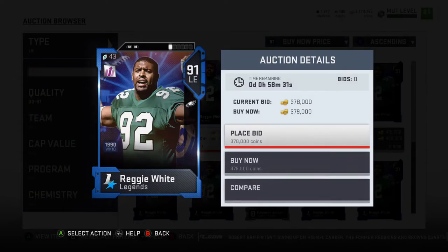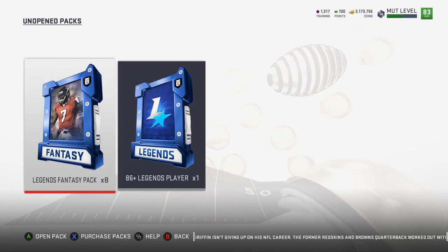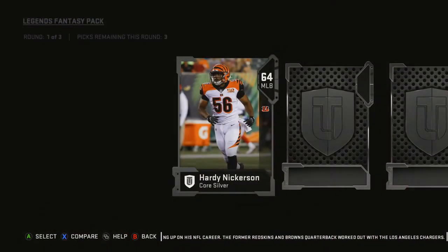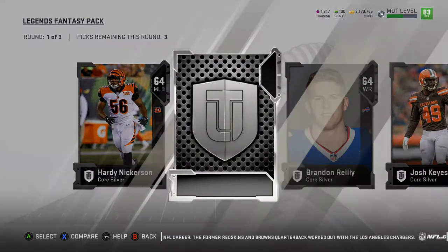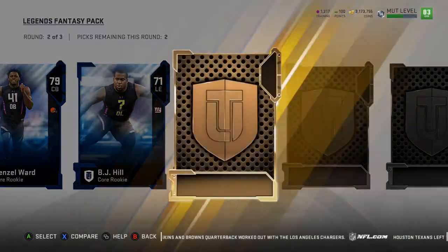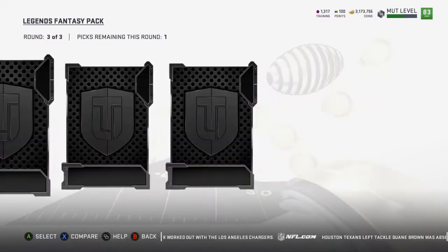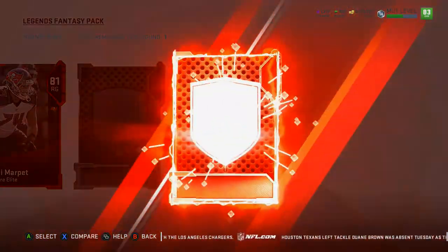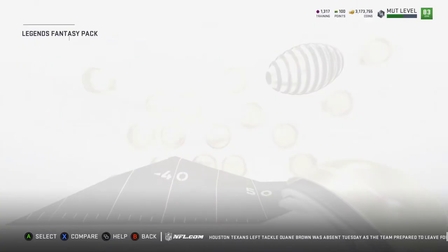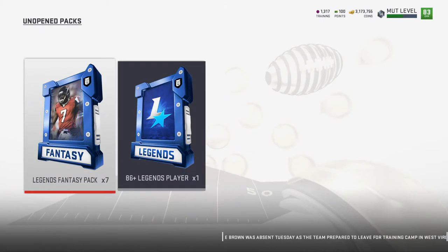I didn't pay too much attention to the other legends when I bought him, to be honest. But let's hop into these legend fantasy packs — this is what we really want to do. Starting the silver round — taking the first three. Denzel Ward, if nothing else, that's not a bad gold pull. Taking two core rookies. For the elites: Allie Marpet, Lamarcus Joyner, Bruce Smith — gotta take Lamarcus Joyner. Not a bad pack to start. The Denzel Ward is a pretty good pull too.